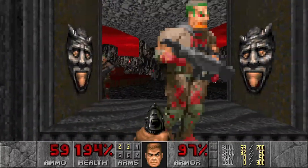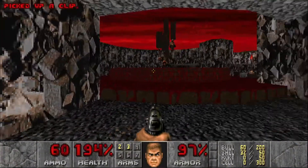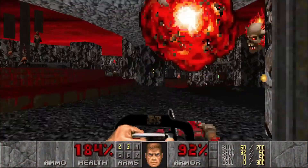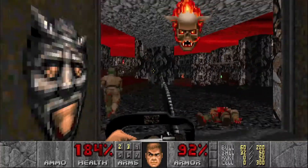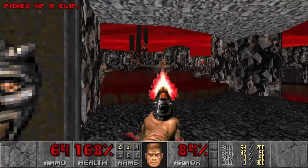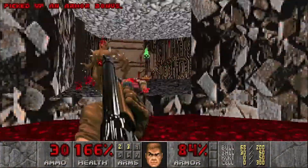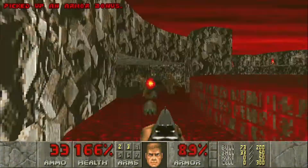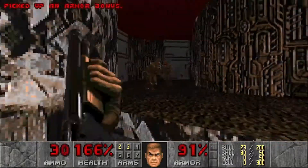We have some zombie men to take care of. Let's use the chainsaw here. Let's take out the rest of the zombies and then we're going to take out some imps right here. Head around and just keep taking out all the imps — and up here three more imps to take out.